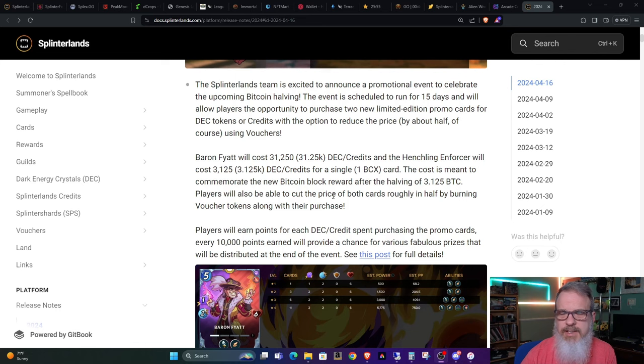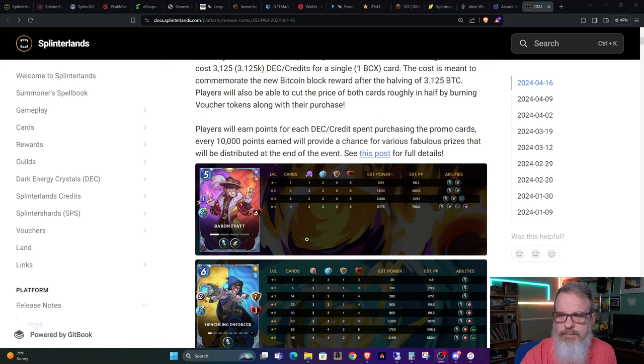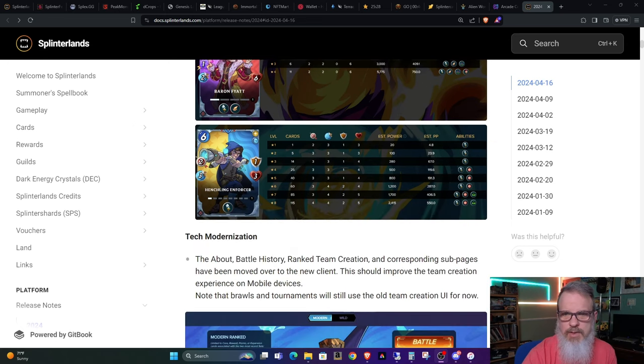I'll leave links to the articles I'm referencing today — there are going to be two different articles in the show notes. We've already talked about Barron Fiat and the Henchling Enforcer, and a lot of people have done videos on that, so I'm not going to get into it. They do look like interesting cards to me, but I'm not getting in on this one due to the prohibitive cost.